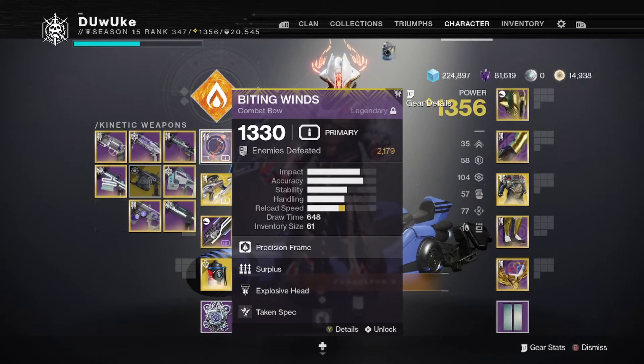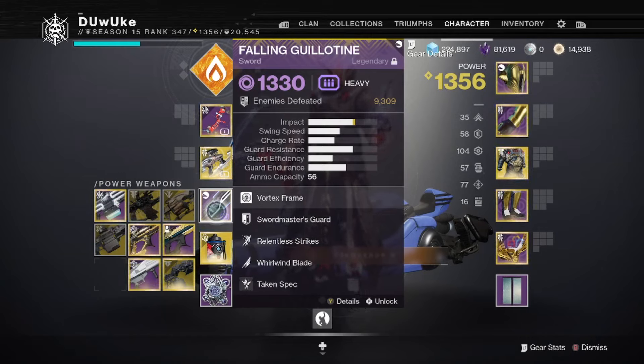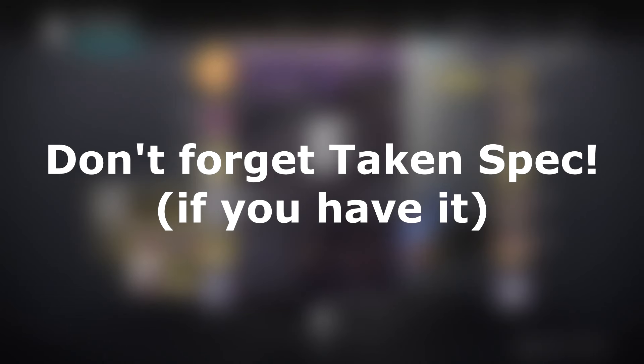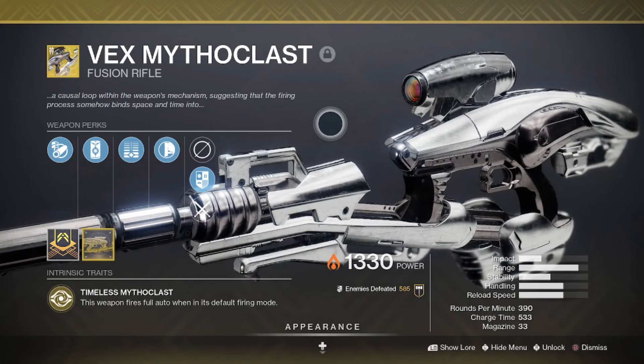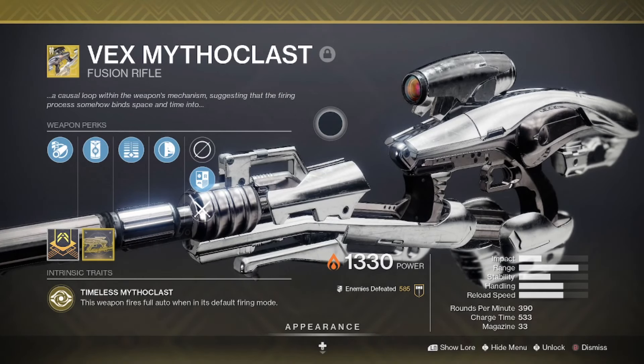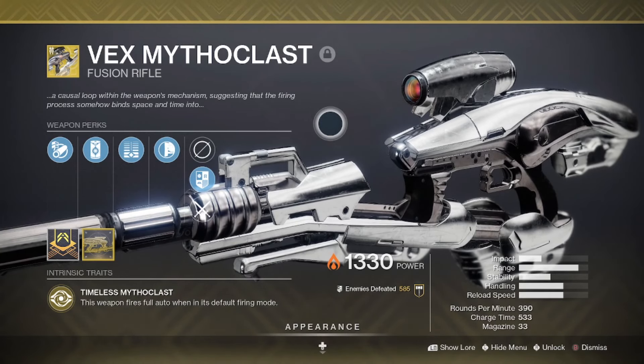Now that we know all about the rewards we can get, let's talk about how to complete the Nightfall itself. For weapons, I recommend running a bow, fusion rifle, and a sword. There's definitely a number of different loadouts that can work and work very well, but I've found that swords are the most simple boss-DPS option that doesn't require any exotics, while sticking with bow overload keeps things smoother and just straight up easier overall. I do run Vex as my fusion rifle of choice and recommend doing so if you have it, but any fusion rifle or even pulse rifle can work here. Basically, you just want to be able to cover both the overload and unstoppable champions that will appear in the strike.